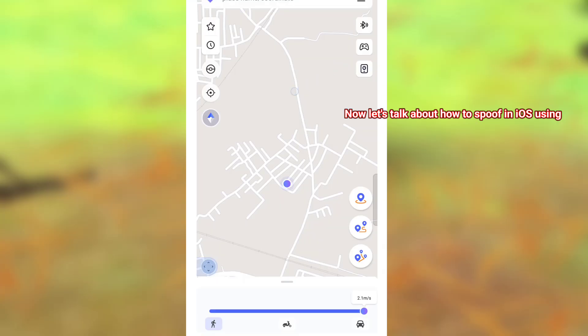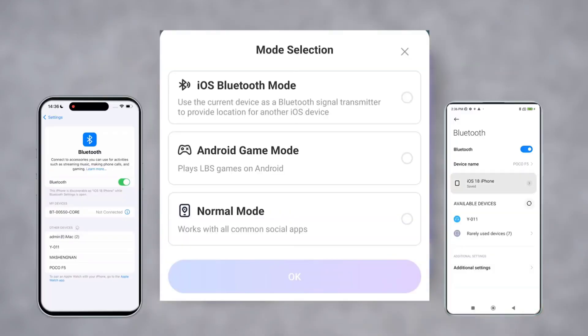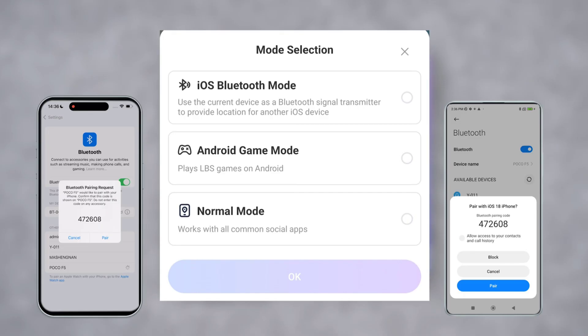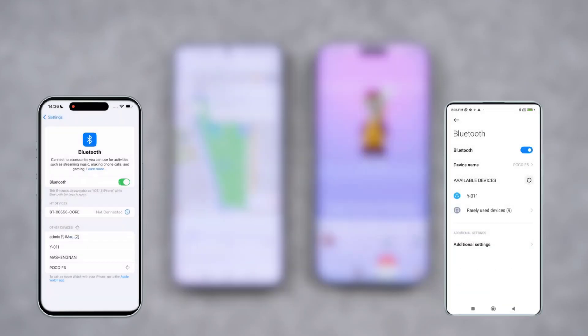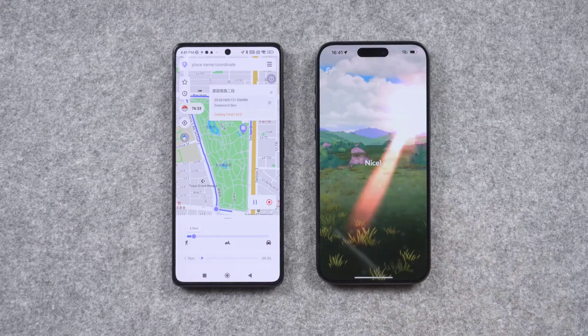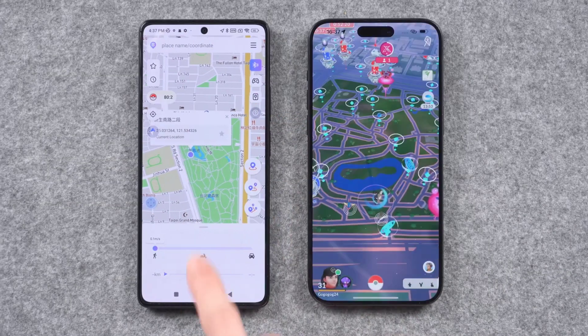Now let's talk about how to spoof in iOS using an Android device. You can use iOS Bluetooth mode to spoof on an iOS device using Android. Just connect your Android Bluetooth to iOS Bluetooth, and then you can easily teleport and use all features — including teleport, single and multiple route movement, and joystick — on iOS using Android.